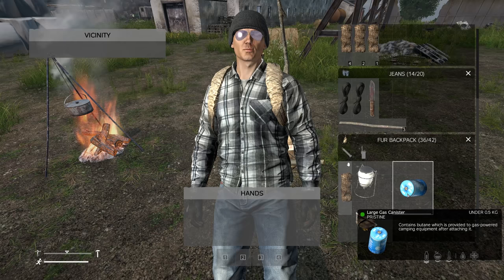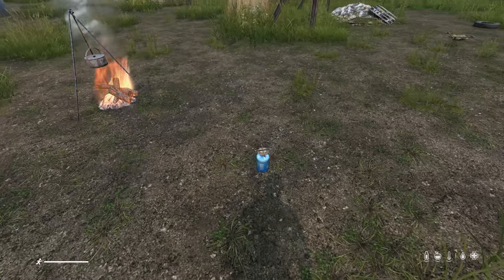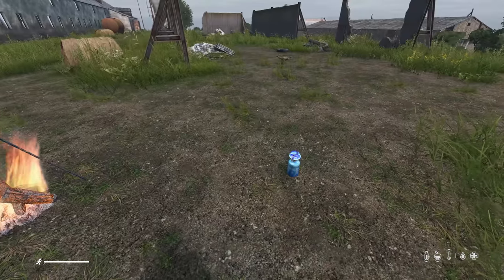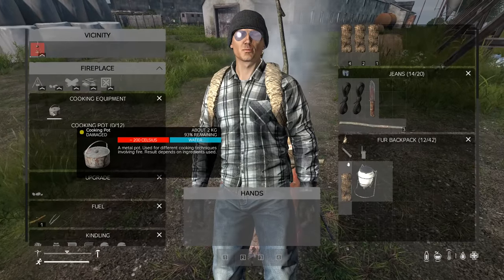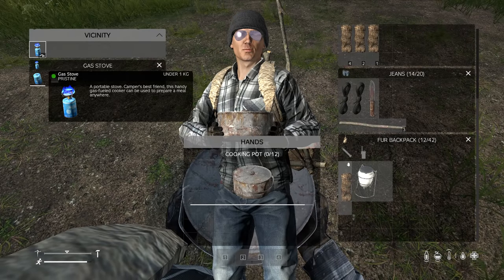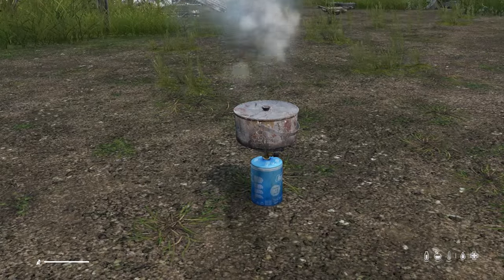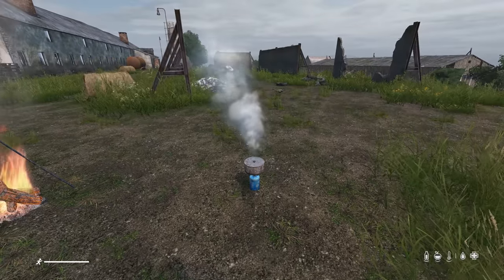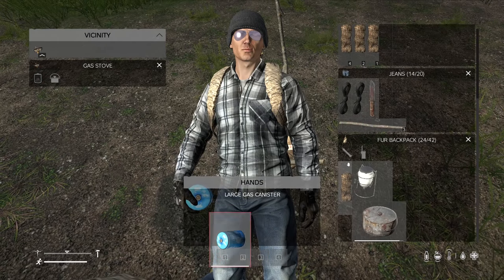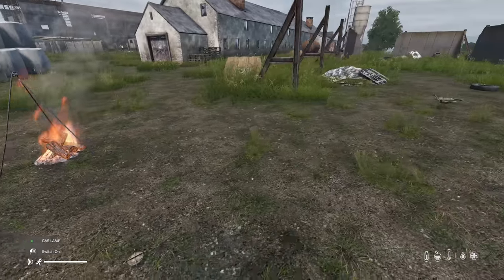You can combine a gas canister with a gas stove to cook, but you'll also need a cooking pot with it. You can also use a gas canister with a gas lamp to create a source of light.